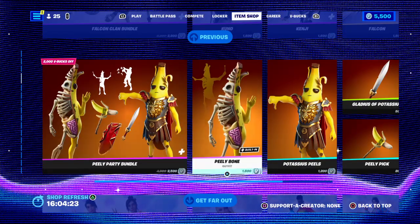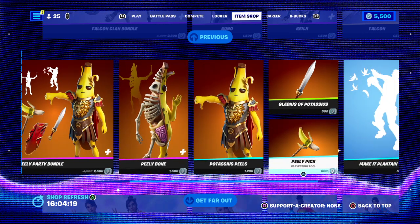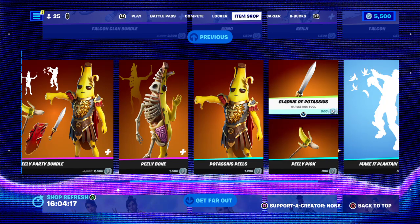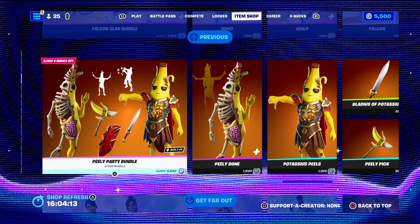All that for 2500 V-Bucks. You can get them individually: Peely for 1005, another for 1002, Houndstool for 800, Houndstool for 500, Let's Eat Plantain for 500. But you only get that built-in emote if you buy the bundle.